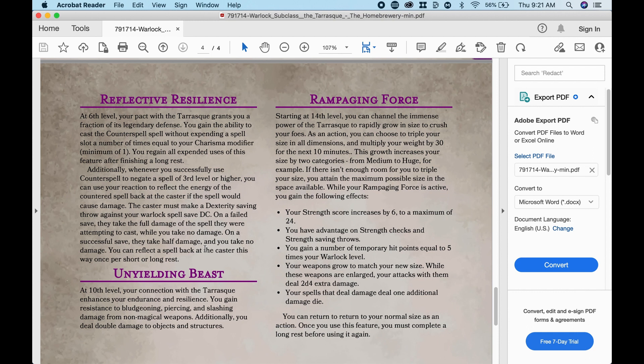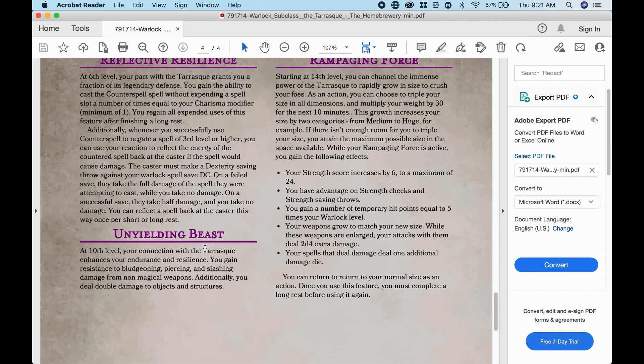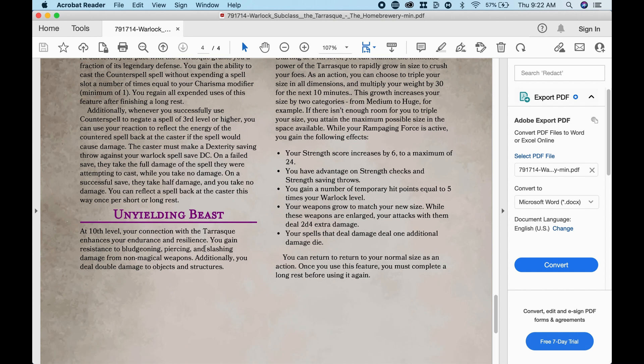This growth increases your size by two categories — from medium to huge, for example. If there isn't enough room for you to triple your size, you attain the maximum possible size in the space available. While Rampaging Force is active: your Strength score increases by 6 to a maximum of 24; you have advantage on Strength checks and Strength saving throws; you gain temporary hit points equal to 5 times your Warlock level; your weapons grow to match your new size and deal 2d4 extra damage; your spells that deal damage deal one additional damage die. You can return to your normal size as an action, and you must complete a long rest before using this feature again.